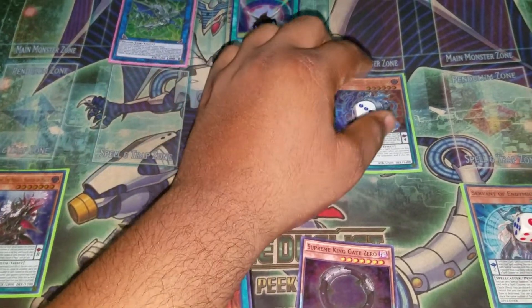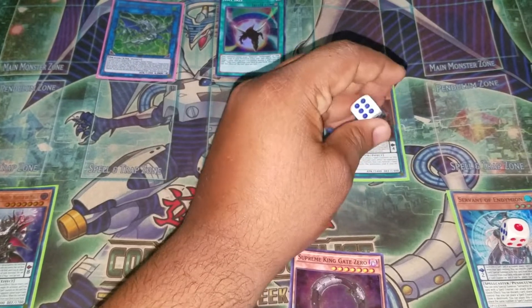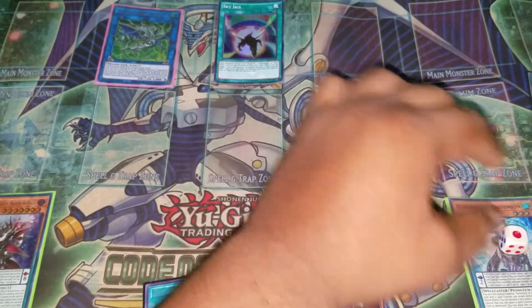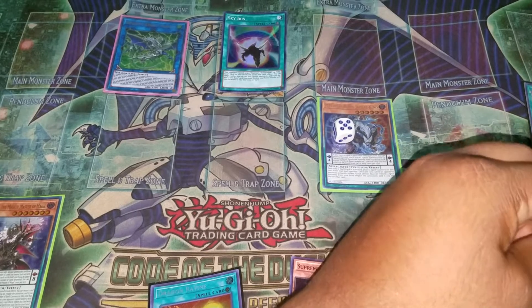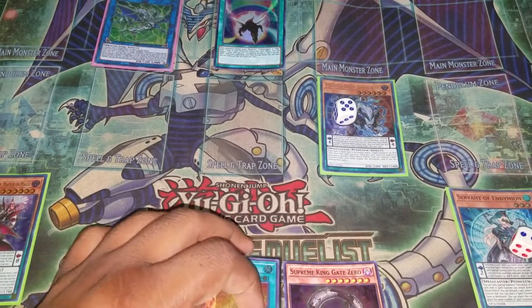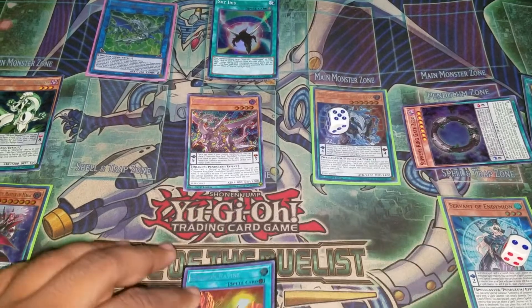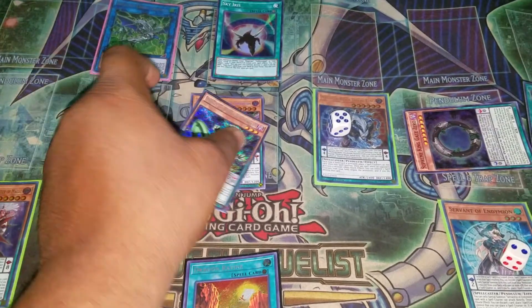We're going to activate Endymion — that's five counters. You can summon him right now if you really want to, but I would never recommend it on any given day. From here it's time to pendulum summon, since we have the two dragons ready and our Gate Zero is full combo.